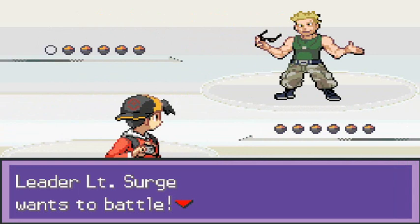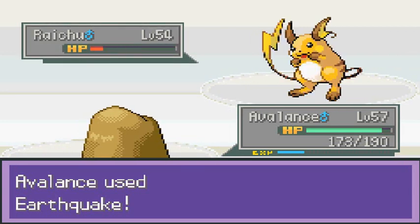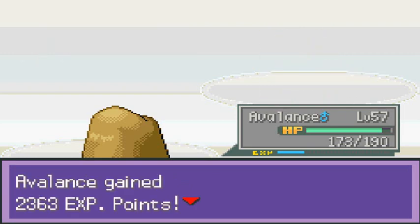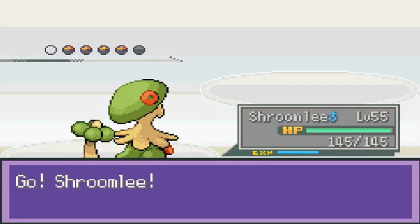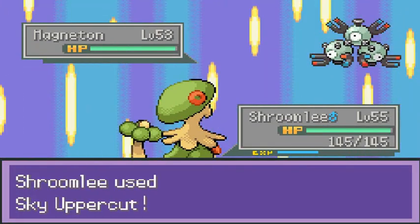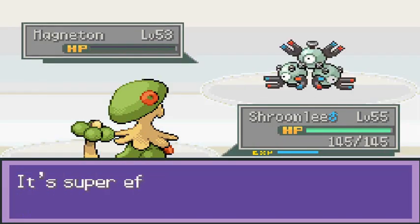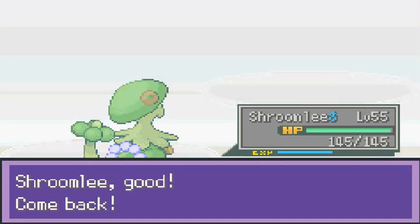This is war! Lieutenant Surge — he looks like Guile from Street Fighter — sends out his Raichu. Avalanche uses Earthquake. He quick attacks but Earthquake hits and Raichu goes down! Next he sends out a Magnetite, so I switch to Shroomish. Shroomish is a steel type — wait, actually I've got Scale Shot. Magnetite is getting its butt kicked!